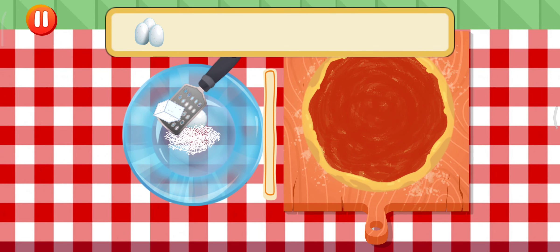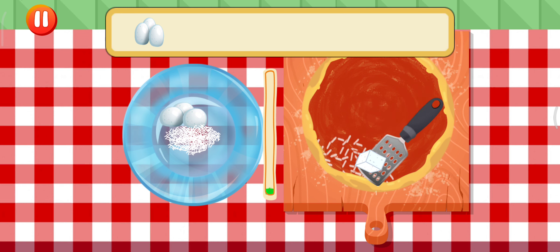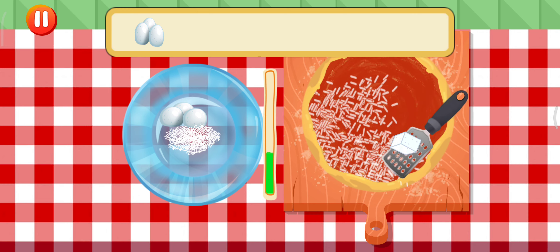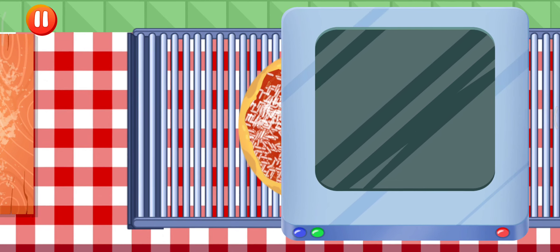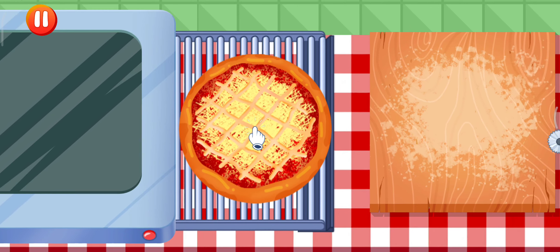Choose the ingredient you need and add the correct amount. Put dough in and roll it out. Put pizza in the oven. Wait a little. Get the pizza from the oven.